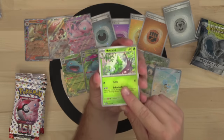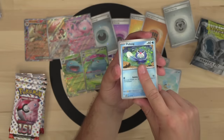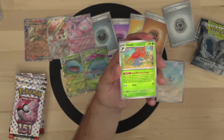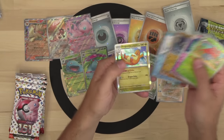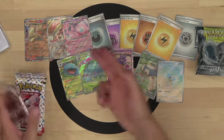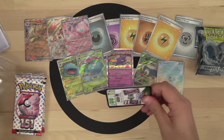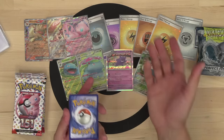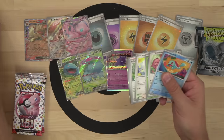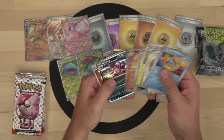EX Pokemon are too mainstream — gotta go for the deep cuts on the little guys. Another Dragonite and another holographic Lightning energy — that's two Lightning holos now. These are some of the best looking English energy cards ever produced, they're up there with the best English Pokemon energy cards ever made. They're way better than the textured ones in my opinion.